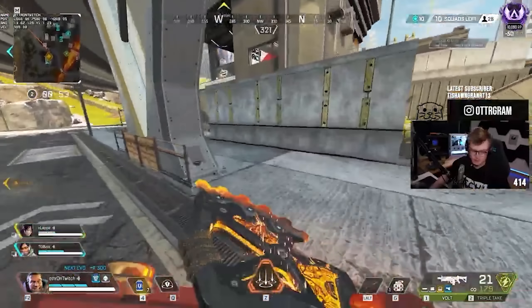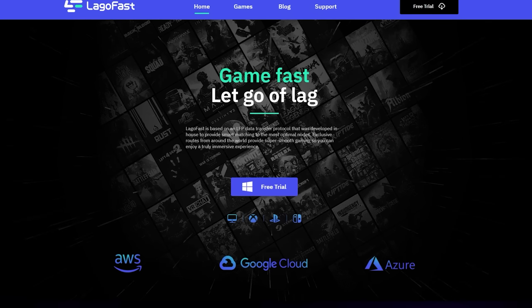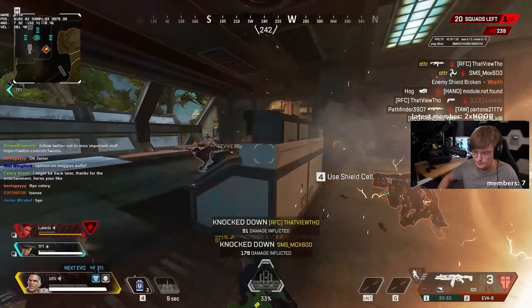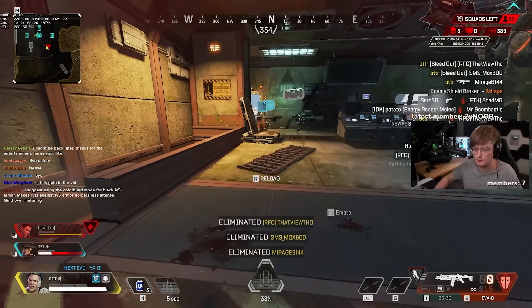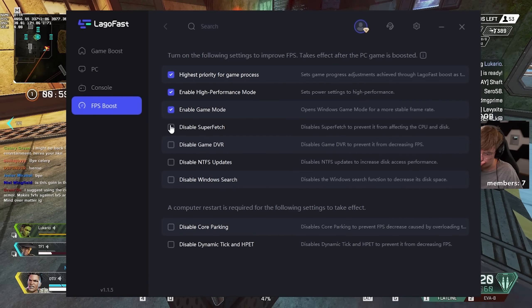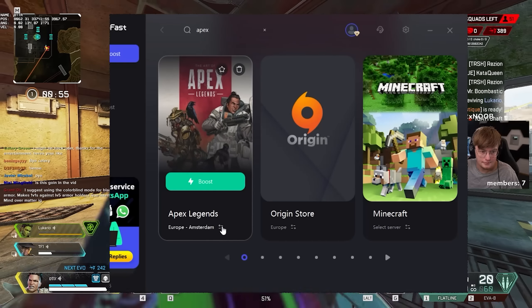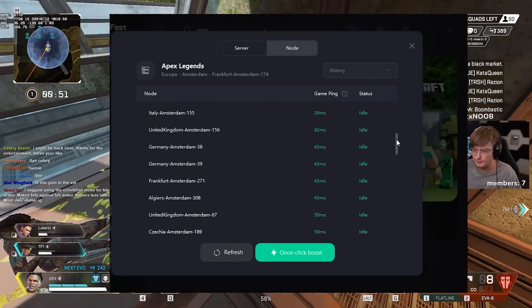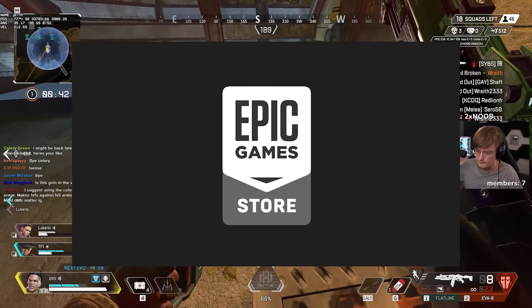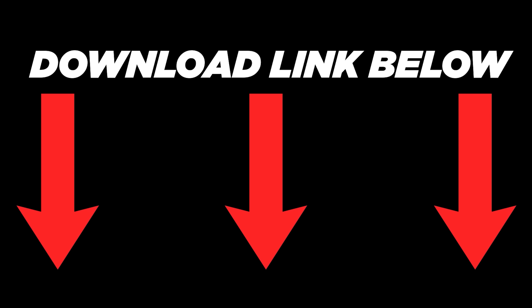Big thanks to LFG Fast for sponsoring this video. LFG Fast's main service is based on a LFP data transfer protocol to match you with the most optimal nodes, stabilizing your ping and reducing network fluctuations and game lag. It also boosts your frames per second, gives custom options to optimize the game, lowers your ping by connecting you to the best servers, and accelerates downloads from game stores like Steam, Origin, or Epic Games. LFG Fast currently has a free trial — click the link in the description.